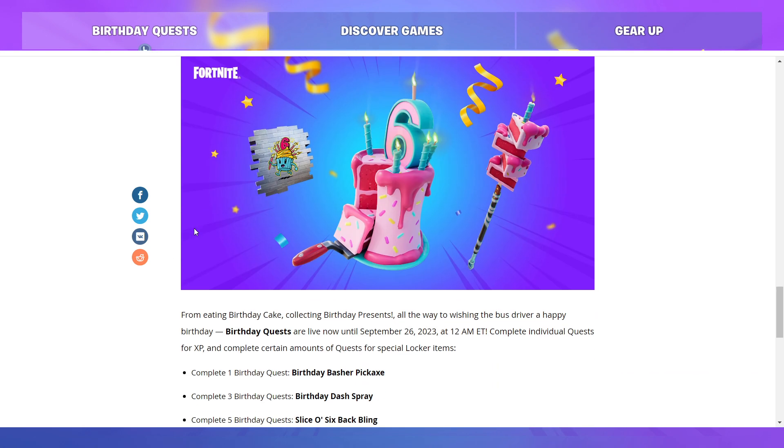Birthday quests and rewards: from eating birthday cake and collecting birthday presents, all the way to wishing the bus driver a happy birthday. Birthday quests are live now until September 26th — which is the actual birthday of Fortnite Battle Royale — at 12 a.m. Eastern. Complete individual quests for XP and complete certain amounts of quests for special locker items.